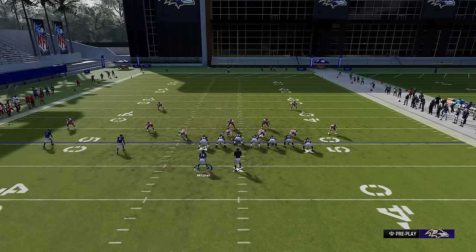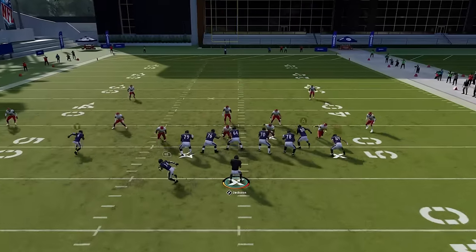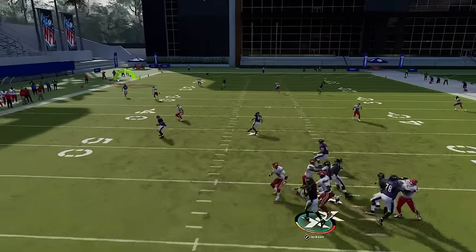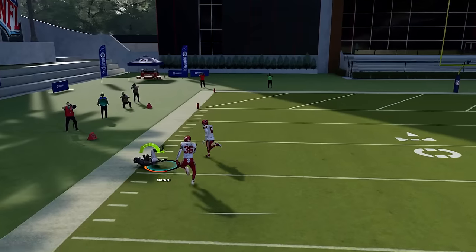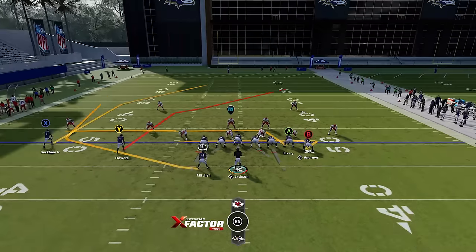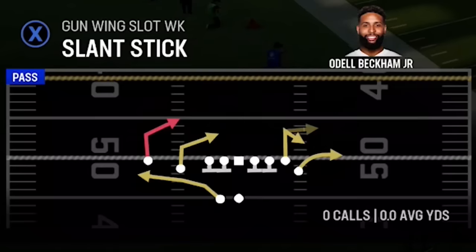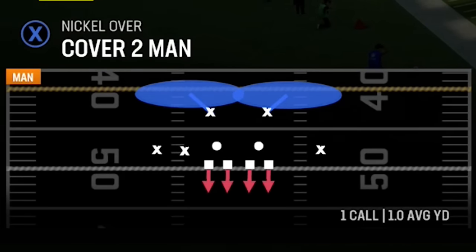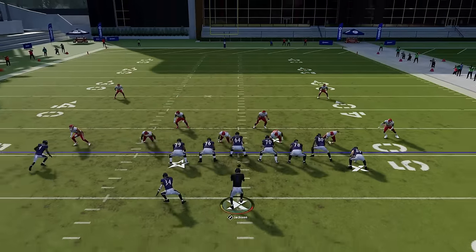We're splitting right down the middle for a very easy one-play touchdown. The running back also has an opportunity to get open with no adjustments, running from a hash mark to the open side of the field. There are multiple options for beating cover two zone — multiple one-play touchdowns. That covers cover two zone.